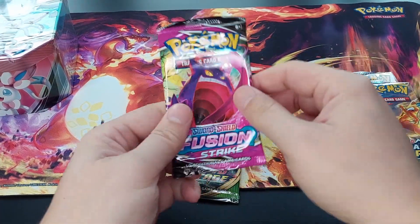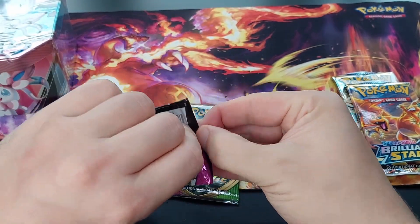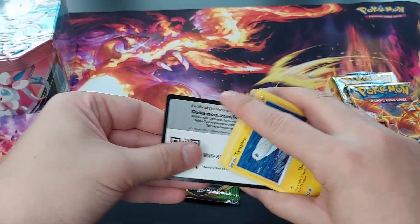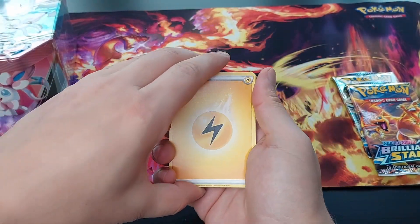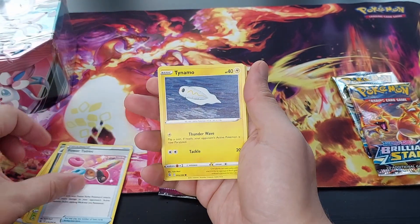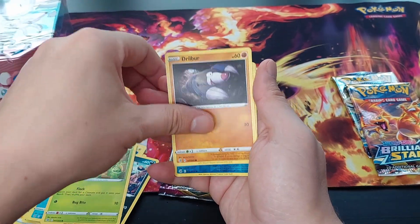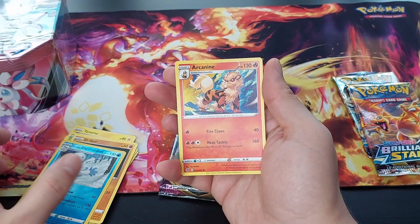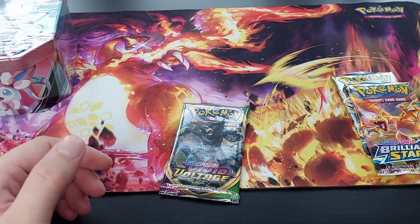Okay, Fusion Strike. We're gonna start off with Fusion Strike. Why? This is the most disappointing set out of all. Code card. We go for it and we hope for a Gengar. And we have Electric, Garbodor, Eldegoss, Power Tablet, Tynamo, Zorua, Shellder, Krabby, Drillbur, Reverse Holo Galarian Darmanitan, and an Arcanine Normal Rare. Boo!